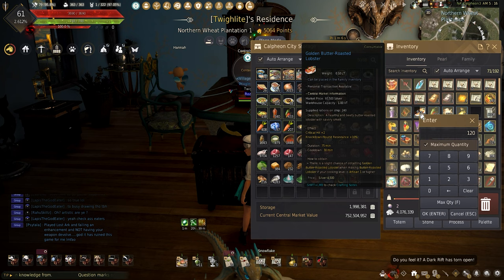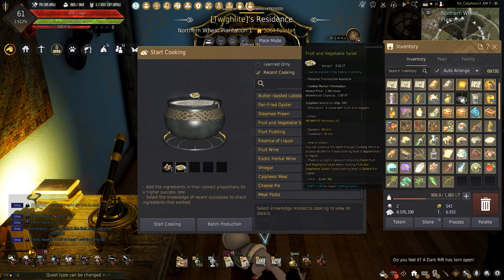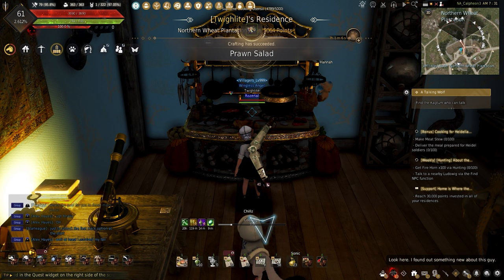With all the lobster roasted, it's finally time to make the prawn salad. Here we go! To make prawn salad, it needs three eggs, two fruit and vegetable salad, three olive oil, two salt, and two shrimp. I did, however, make the fruit and vegetable salads already, just to save time needed to make this.